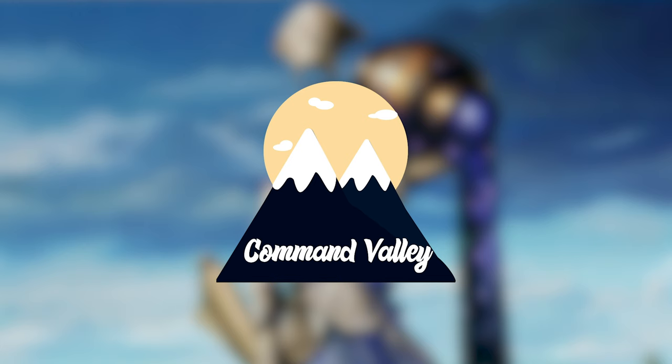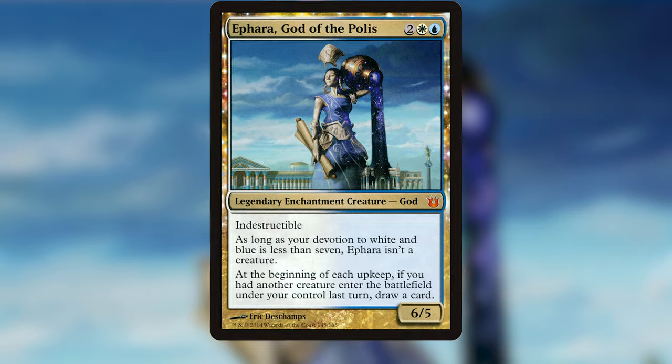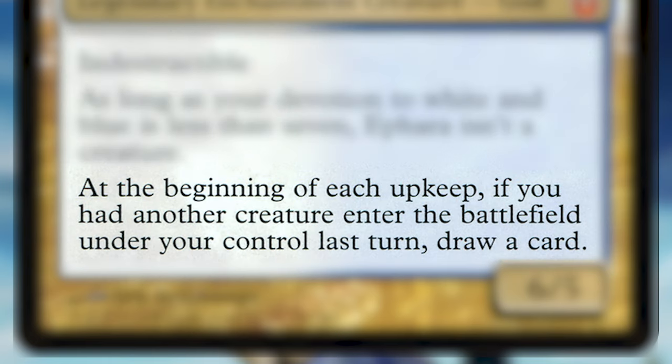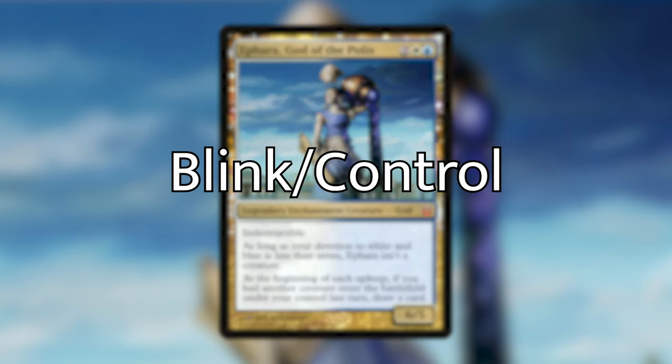Today's deck tech, I'm going to be building Aphara, God of the Polis. She is a legendary enchantment creature god that costs two, a white, and a blue. She has the typical god text where if your devotion to white or blue is less than seven, she is not a creature. At the beginning of each upkeep, if you had another creature enter the battlefield under your control last turn, you can draw a card. The strategy I've gone with is kind of a blink control deck — we're going to be blinking creatures, controlling the board, and hopefully outvaluing our opponents. Aphara is going to be our card engine to make sure we don't run out of cards late game.